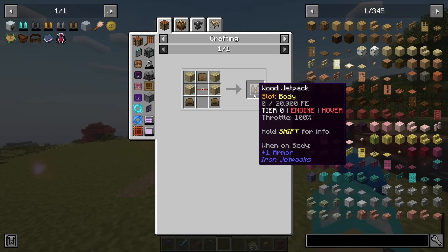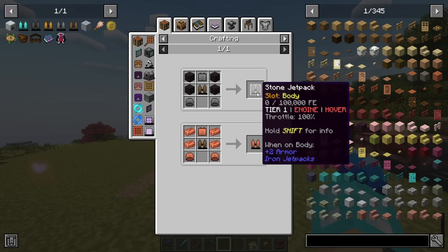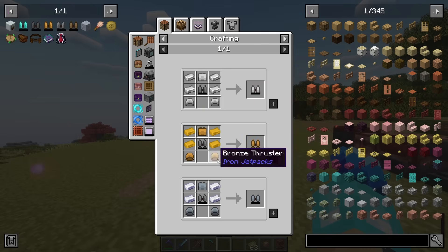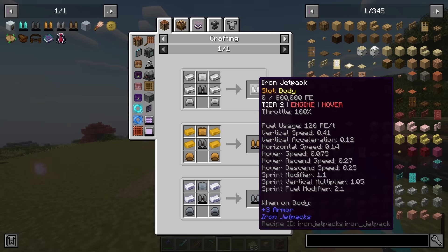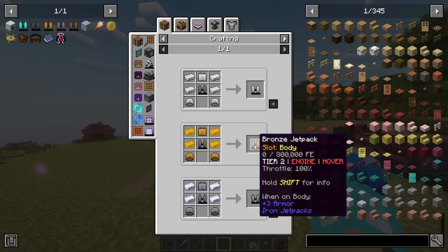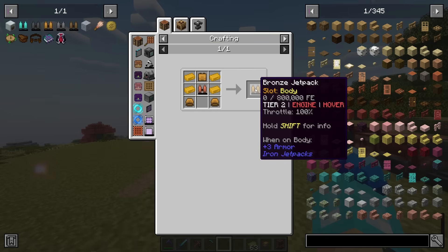You start with the wooden jetpack and have to make nine coils — that's the most expensive part. Then you level it up to stone, then you have options like iron, bronze, or silver. I took it to bronze because it's just copper and tin dust, so super easy.